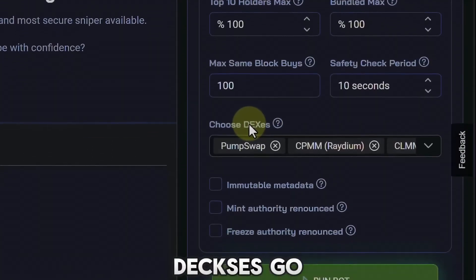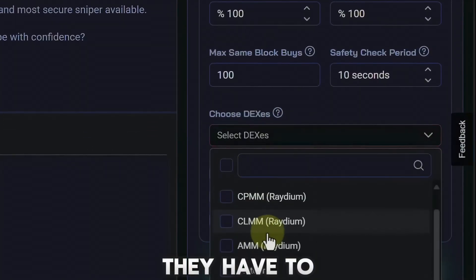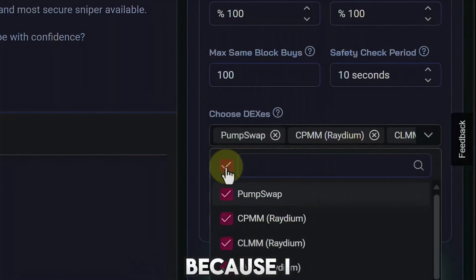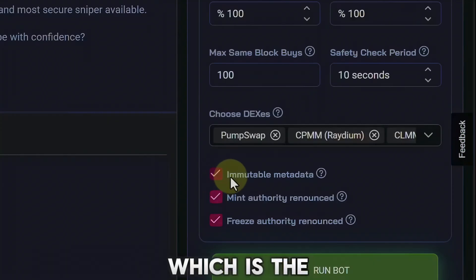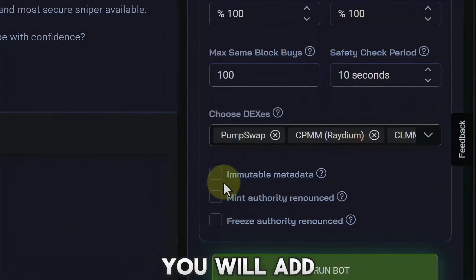As far as DEXs go, I have all the DEXs selected — here are the ones to choose from and I click the checkbox because I want to be in as many trades as possible. You can also set the mint authority, the freeze authority, and even check the immutable and metadata option. If you want more trades, take all of these off; if you want fewer trades, add more security.